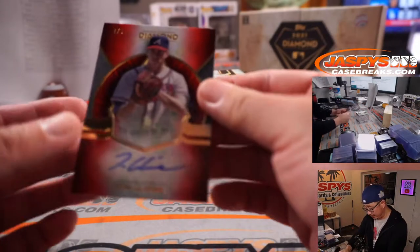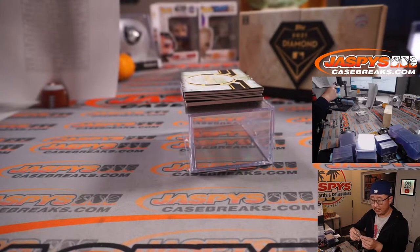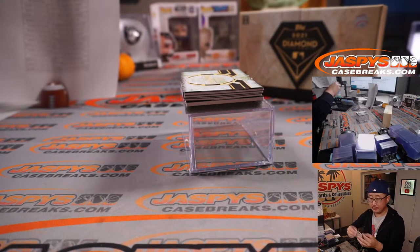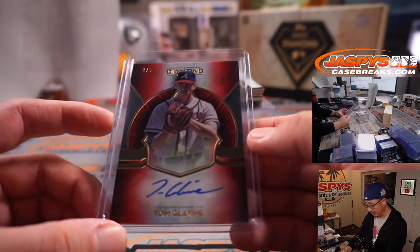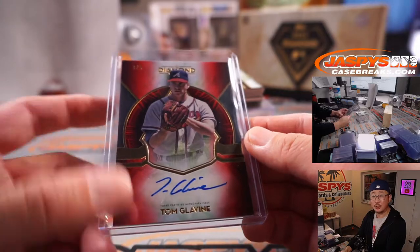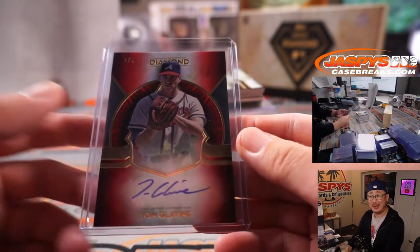Tom Glavine — another train whistle, two out of five. Braves. Gary Gordon with the Bravos — another Braves hit. A train whistle, out of fives and under. All aboard the Big Hit Express!